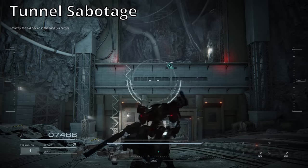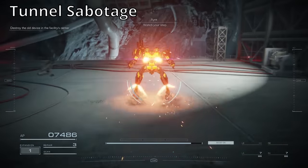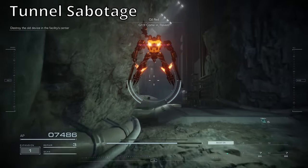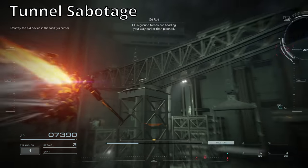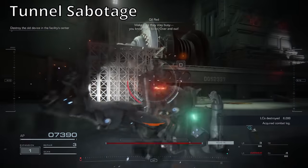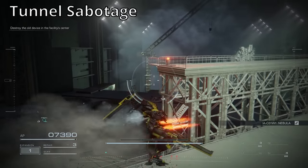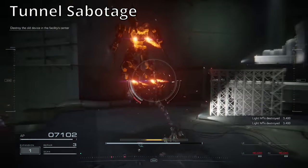Next up is Tunnel Sabotage — I think this is a Chapter 2 or Chapter 3 mission. You'll recognize this area right here. So we're going to go down here and get our boost up, then head up to this one right up here and go left. There's going to be a chest hidden back in here. You go up here and there will be a chest right up here by this generator-looking thing. Inside of that is the 1A C01W1 Nebula Plasma Rifle. That's it for Tunnel Sabotage.